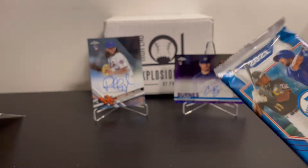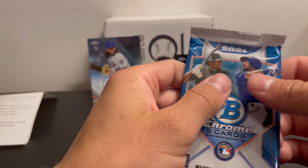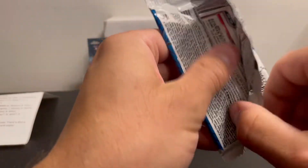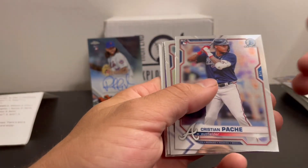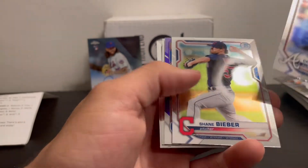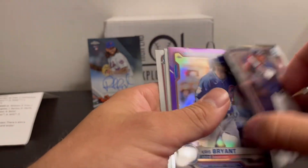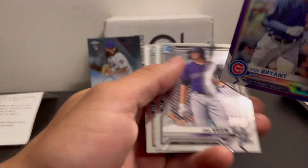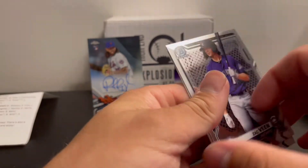Let's see if we can keep it going — 2021 Bowman Chrome. Hernandez, Diaz, Testa, Rodriguez. Christian Pache rookie card purple, Chris Bryant purple at 250. Jeter Downs.